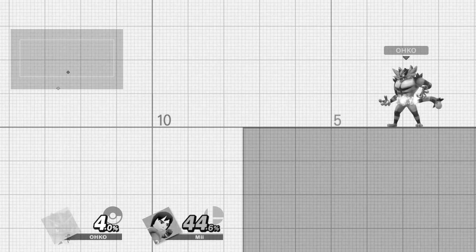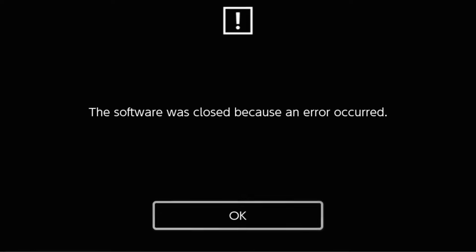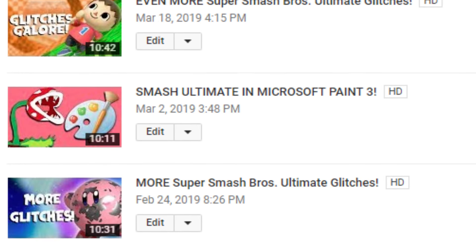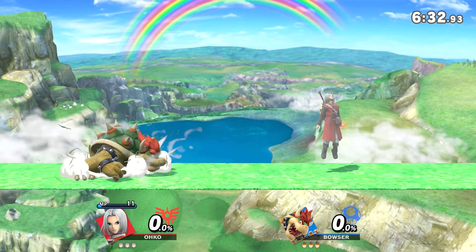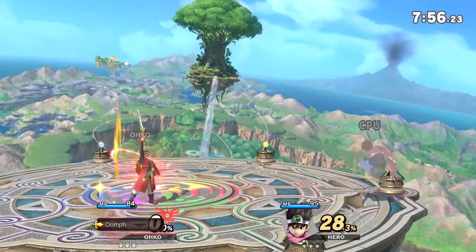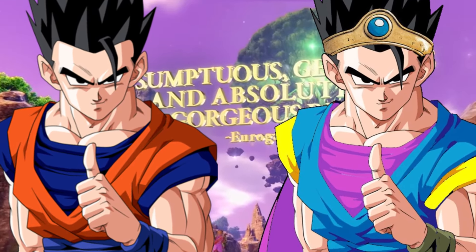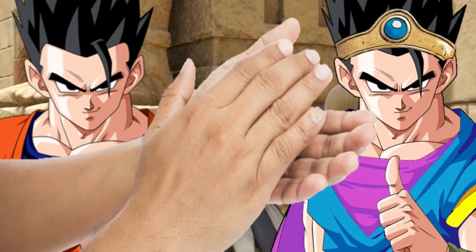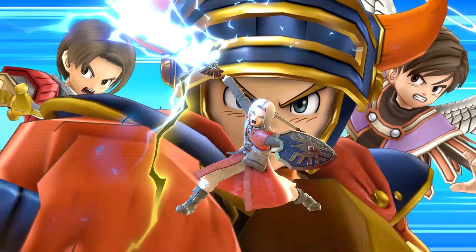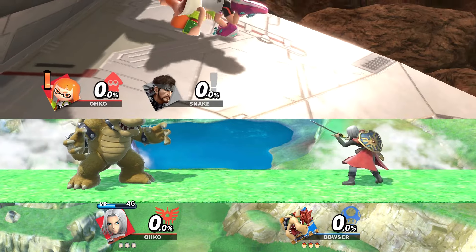I gotta be honest with you — I wasn't able to crash the game this time. Almost every video there was a brand new way to crash the game, but they've stopped me. Oh, at least we got this! Welcome to version 4.0, with the Hero from Dragon Quest joining the battle. The joke is that Dragon Quest was drawn by Dragon Ball artist Akira Toriyama, so the characters reflect his art style and they look like Goku. With the new content and balance patch comes some more broken stuff.